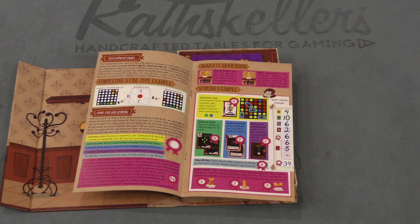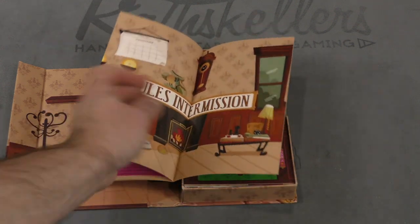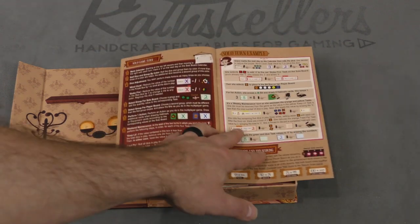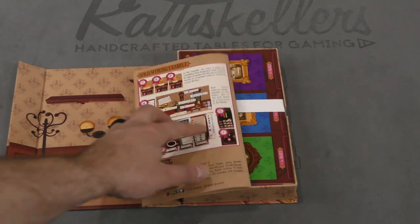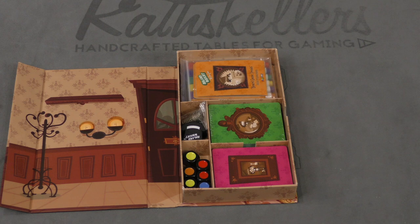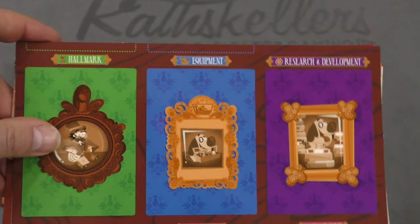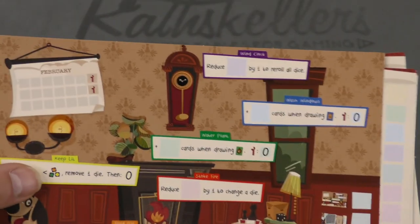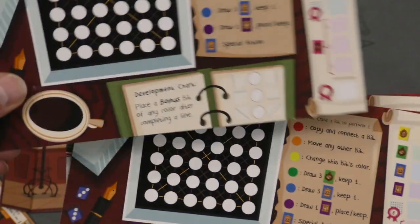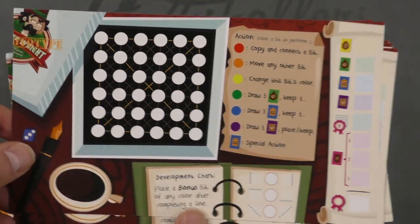The rulebook also covers the development chart, game end and scoring, award clarification, an example of scoring, and a rules intermission. There's also the solo game section with some different aspects as you'd expect. Let's take a look at what else is inside this box. There's a place to keep your cards — the hallmark cards, equipment cards, and research and development cards. There are also some different boards, which appear to be places to keep dice perhaps.